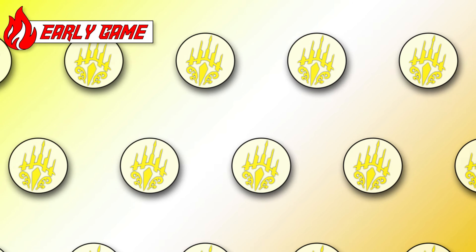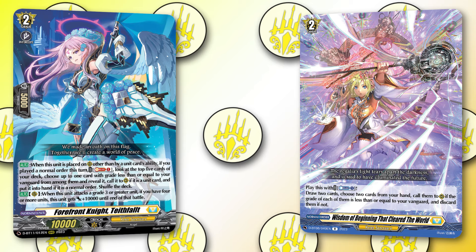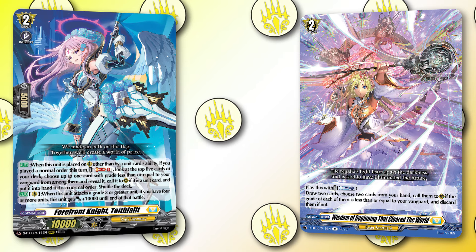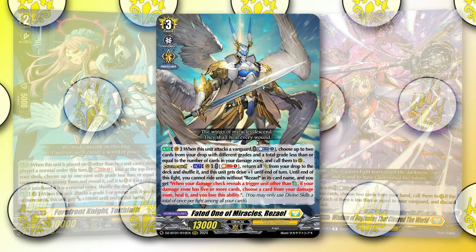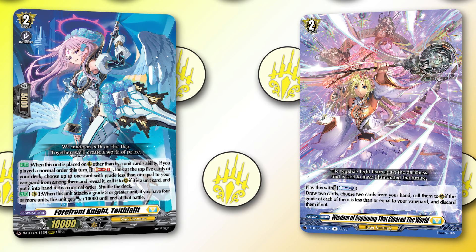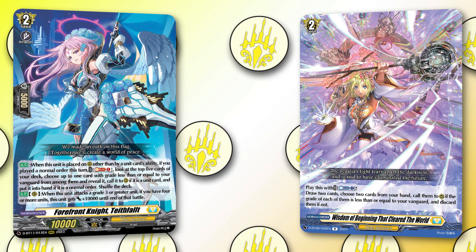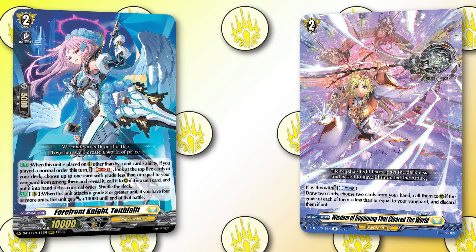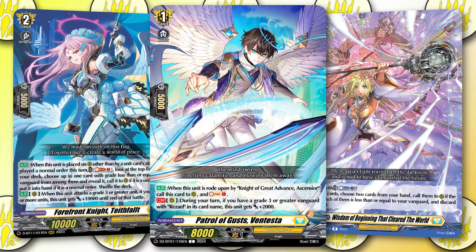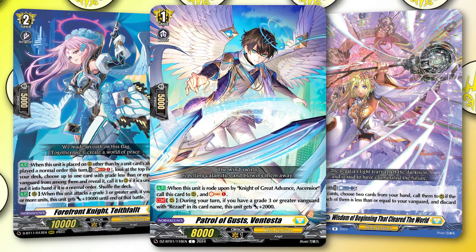During your early game, Rezael looks to get value out of the order package to build a board fast. It tries to get through the deck as fast as possible to get as much value as possible from Rezael's divine skill later on. Typically, you will use Wisdom of the Beginning to draw through your deck, then call Teeth Valet from it, and Teeth Valet will Soul Blast to call another unit out as well. Between Wisdom of the Beginning, Teeth Valet, and Ventesta, you're going to be able to build an early game board very quickly and start pushing damage against the opponent.